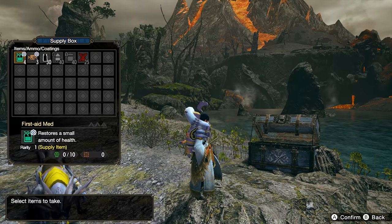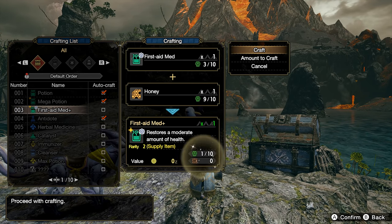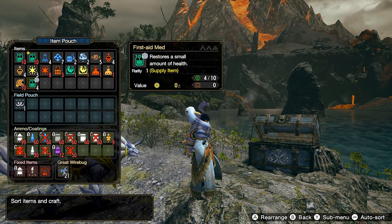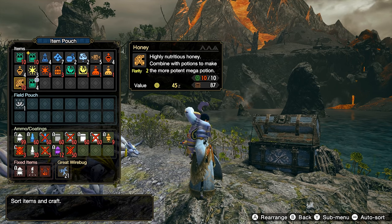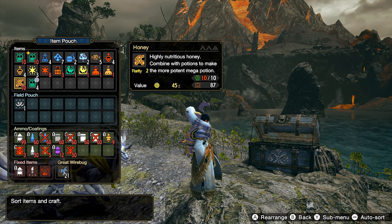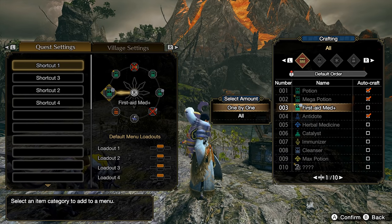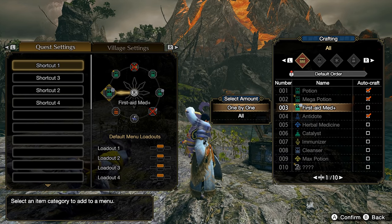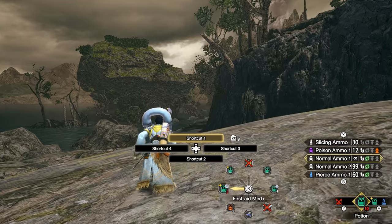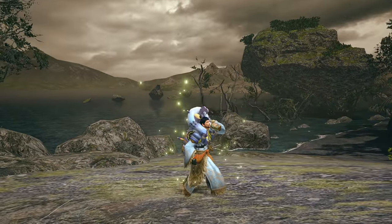The freebie first aid meds you get out of the blue chest at the start of a hunt can be converted to a first aid med plus. These heal for much more, so always bring along some honey — but not a max 10, since you still want to be able to gather more during the quest. You can even set a shortcut on the radial menu to craft these on the fly, but make sure to set it to one at a time. If you convert all of them and then end up not drinking them all, those honeys you used will have gone to waste.